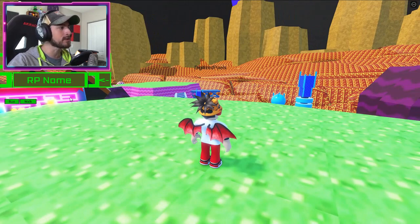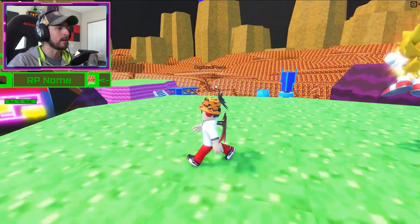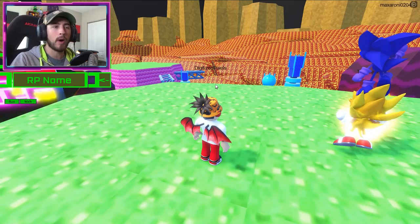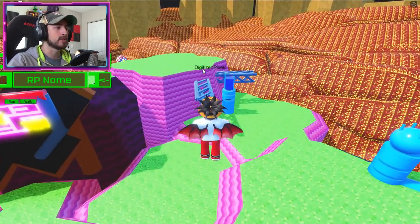Now once you're here, I suggest turning on Run because you do move fast and you do have double jump. If you're on mobile I don't know how to double jump, but if you're on PC you just double tap like so.